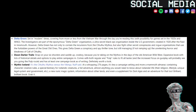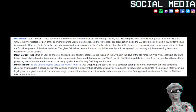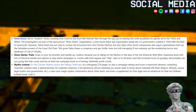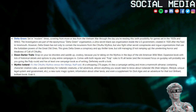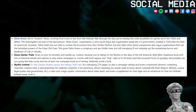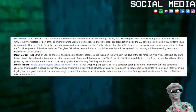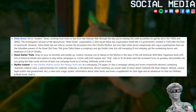Down Darker Trails — strap on your six shooters and saddle up, cowboy, because you're taking on the mythos in the days of the old American wild west. Expansive book with lots of historical details and options to play entire campaigns in, comes with both regular and pulp rules to fit all tastes, and the increased focus on gunplay will probably see you going the pulp route. Has at least one campaign book as of writing.